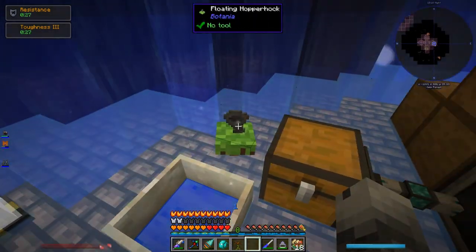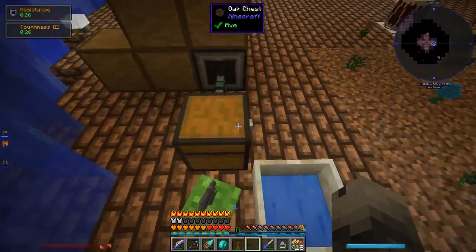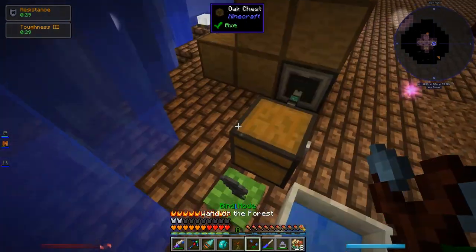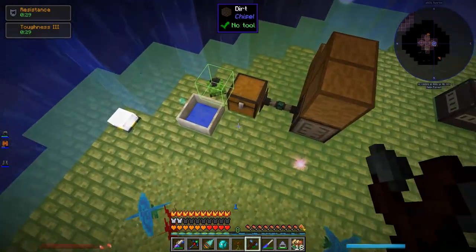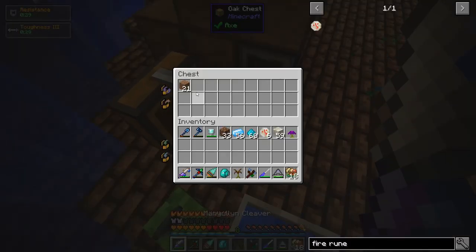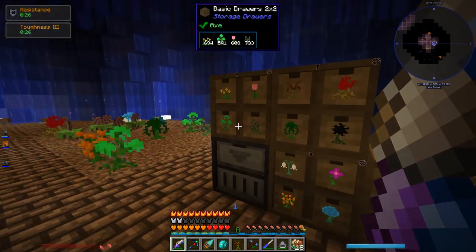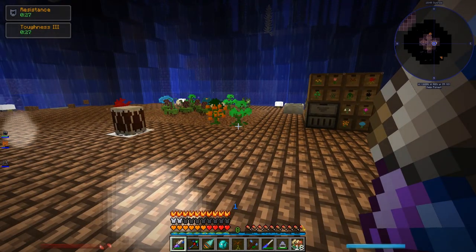Over here I have a Floating Hopper Hopperhawk, which collects anything within its range. If I use the wand of the forest you can see the range — everything within that range gets picked up and put into a nearby chest. From there it transfers into this little system and fills it up. It's a pretty cool little system — fun to just watch. Each slot can hold a stack limit of 52.